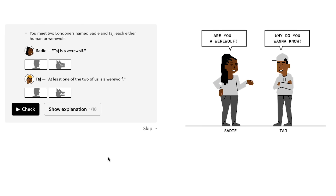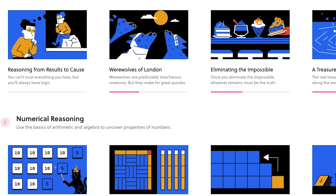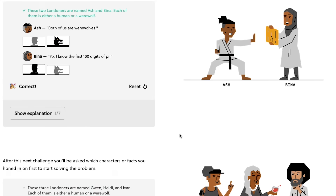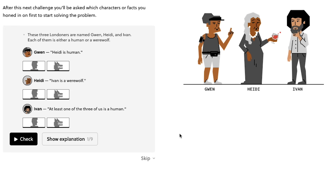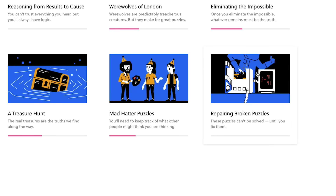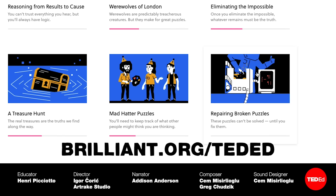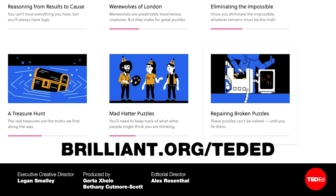So if you're looking for a way to build mastery over proofs and logical thinking, we recommend that you check out Brilliant. Brilliant's Mathematical Fundamentals course teaches logical skills and techniques through interactives, where you'll hunt for treasure, identify werewolves, and repair broken machines. You can try it out at Brilliant.org slash TedEd. And as a bonus, the first 833 of you to use that link will receive 20% off the annual premium subscription fee.